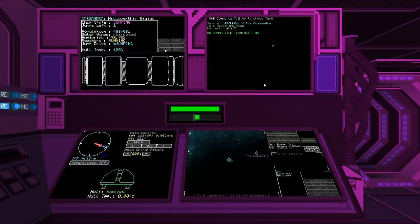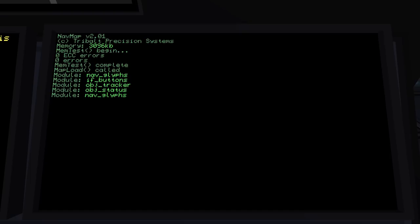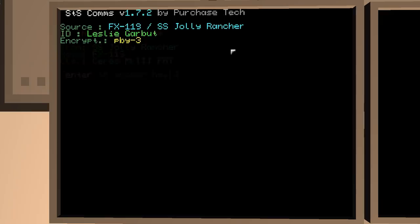Error. Module sync failed. Module is non-functional. That's not a good sign. We're getting some reboots — module map glyphs, IF buttons, object tracker. I like how there's only three megabytes of memory on this super high-tech space navigation system. Looks like we're spinning around — that's not good. Can't see out there, but that can't be good.